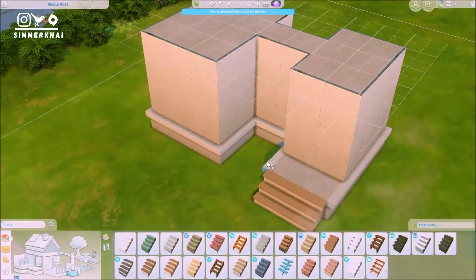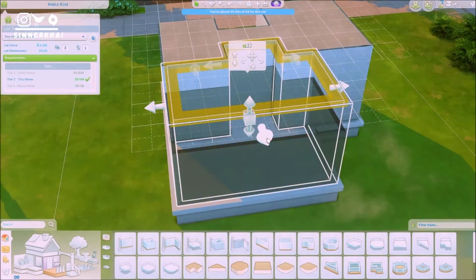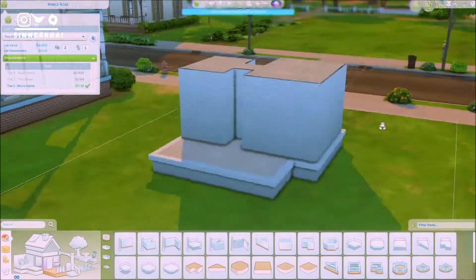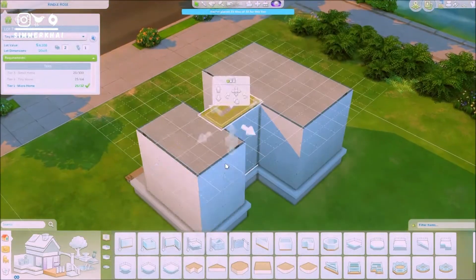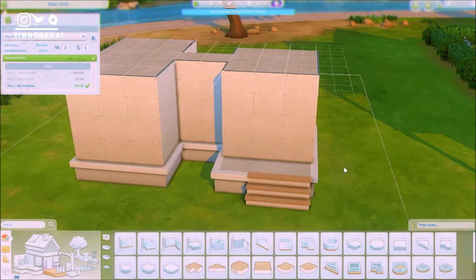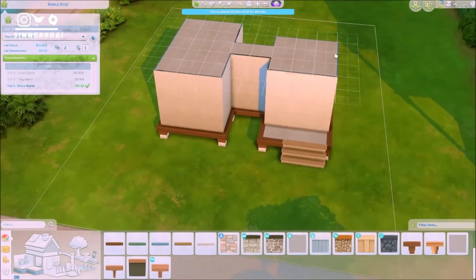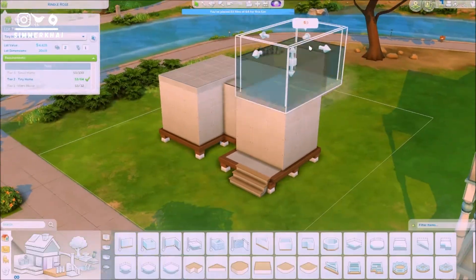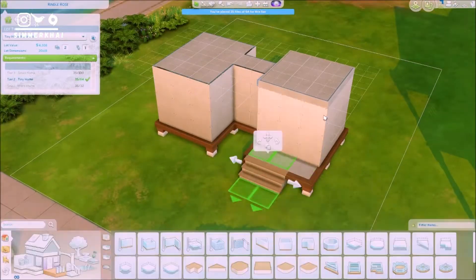I've been wanting to do a microhome for a while now ever since the Tiny Living pack came out, but whenever I build a tiny house it ends up being quite a bigger tiny house — maybe in the tier two or tier three category. But I'm really happy about this one because I finally managed to make a microhome, which is the tier one tiny house.